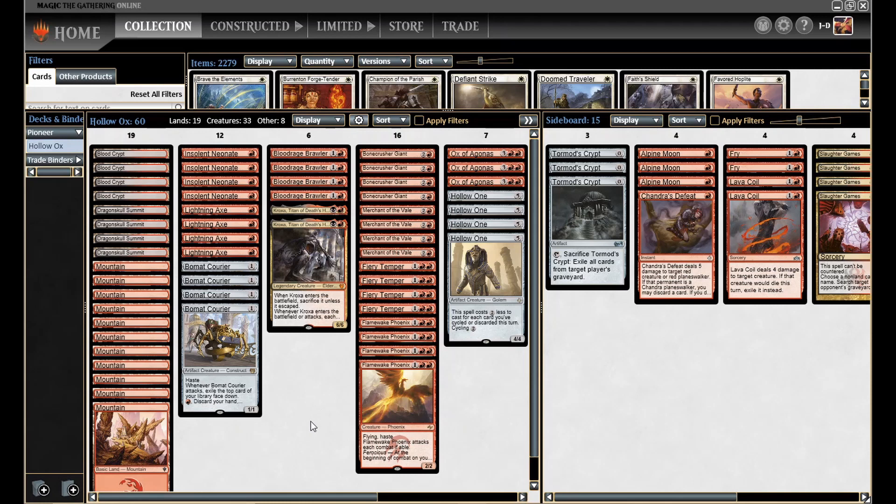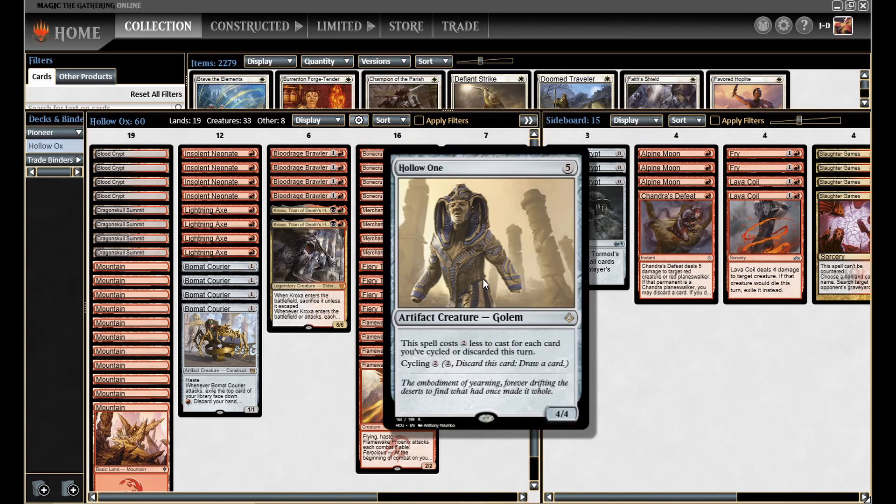For those of you who are not familiar, I'll run through the deck real quick. We'll talk about the threats first, starting with the namesake card, Hollow One, which is a 5-mana 4/4, which on its face looks like pretty terrible stats. But it has an ability that says this spell costs 2 less to cast for each card you've cycled or discarded this turn. So that's the idea of this deck — we do not want to be paying 5 mana for a 4/4. That's just bad. However, 1 mana for a 4/4 is pretty damn good. So that's what we're trying to do.